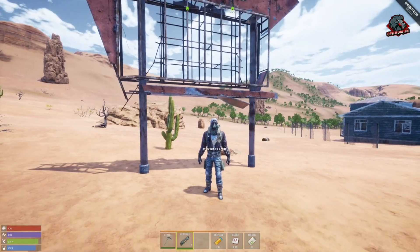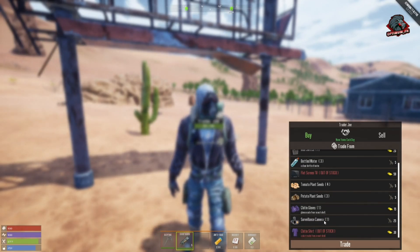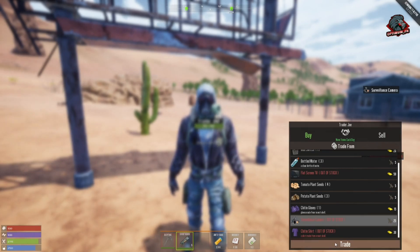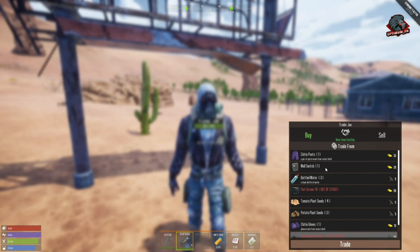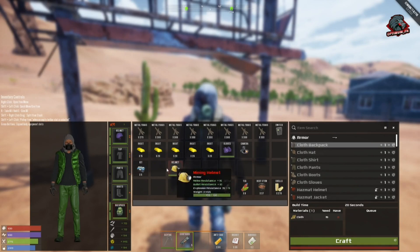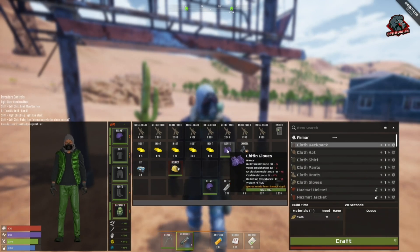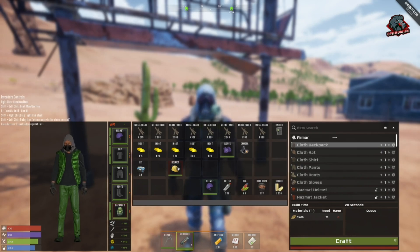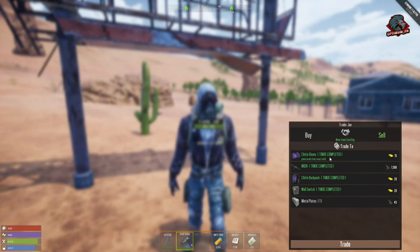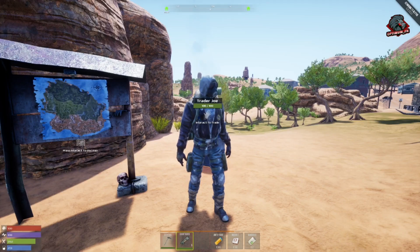We're at a new location in Sunset and his inventory has changed again. We're able to buy a surveillance camera — select it, hit trade, and we have it. We can also buy a wall switch here. Keep in mind, some items are not researchable — the surveillance camera, for example, is not researchable. On his sell tab, items shown in green cannot be sold because the trade is complete, and items shown as out of stock cannot be bought. So remember: red means you cannot buy, green means you cannot sell.